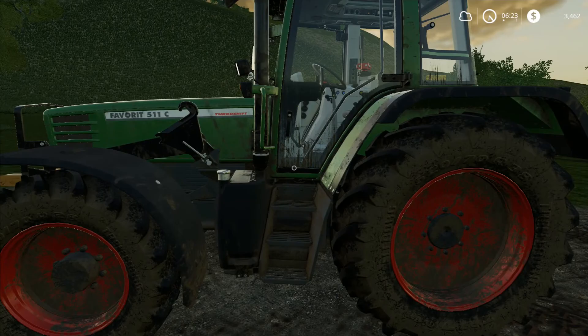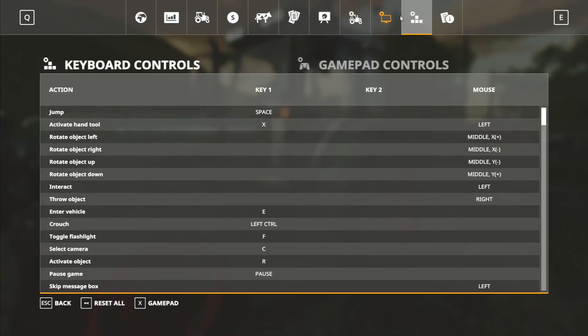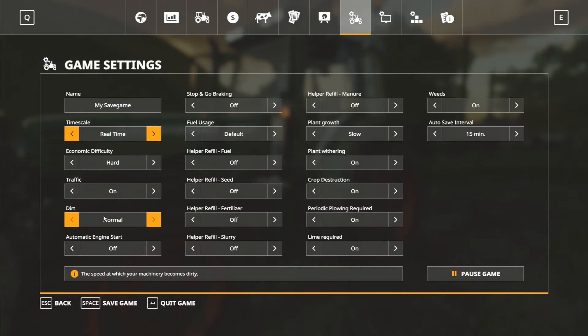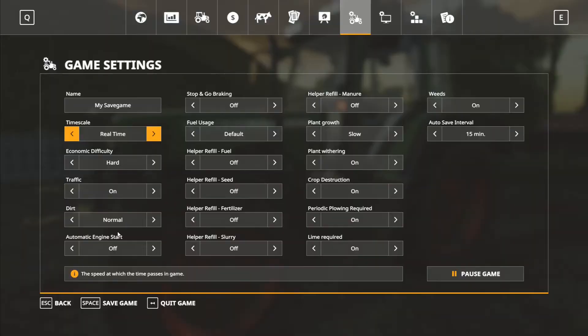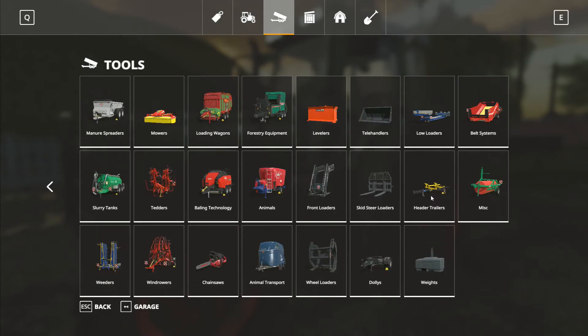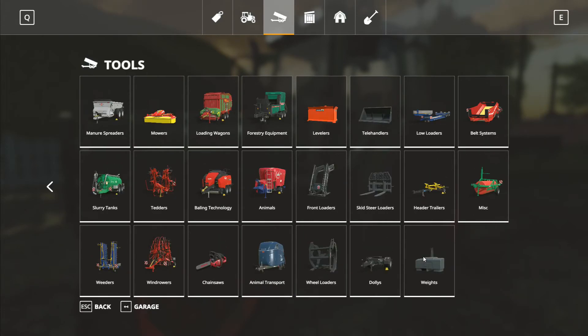I can see my tractor is becoming a little bit dirty. I have the dirt setting on normal, which means this is the speed at which the machinery becomes dirty. Looking at the shop for a sprayer or water jet machine — I don't even know where to find it.